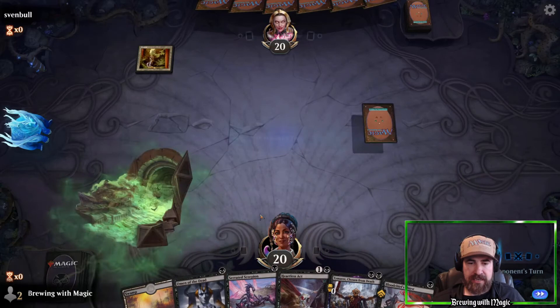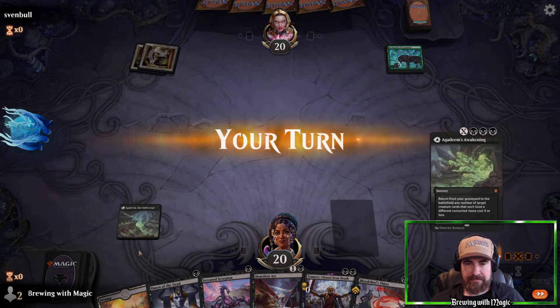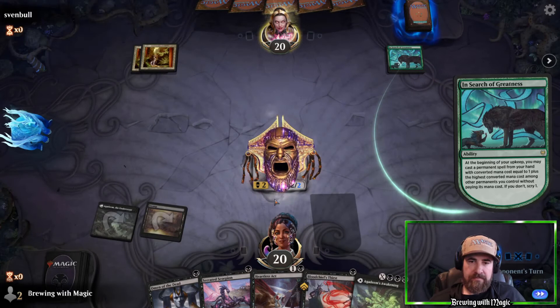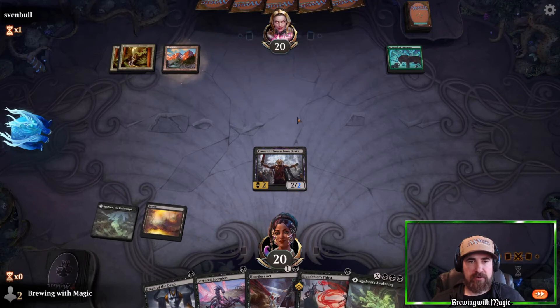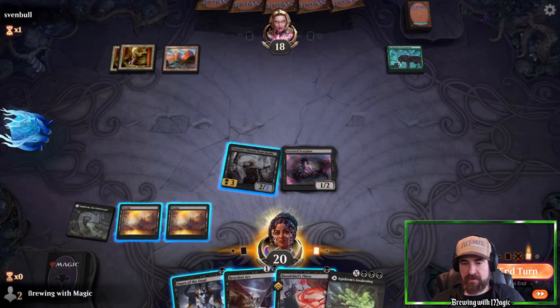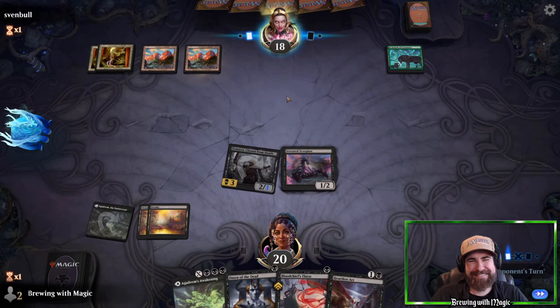We'll be leading with Agadeem's Awakening this game — put it into play tapped. They have In Search of Greatness. Let's get our Tymaret out — great animation. They get scried to the bottom and didn't like it. We draw a cornucopia of black mana sources. Swing in with the Scorpion after throwing it, then pass our turn holding up removal and recursion. They're Gruul — they have four sources and an Anax token situation.